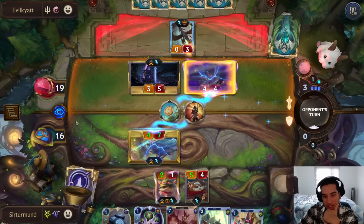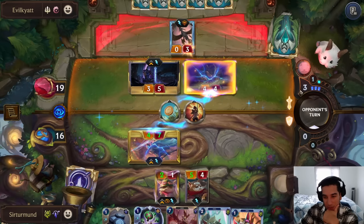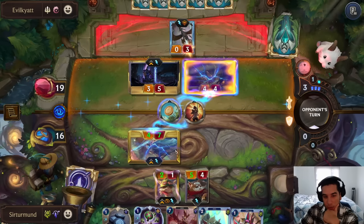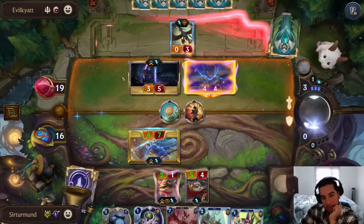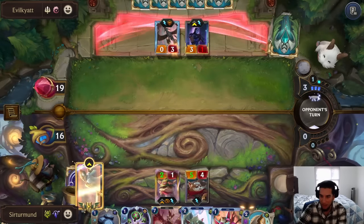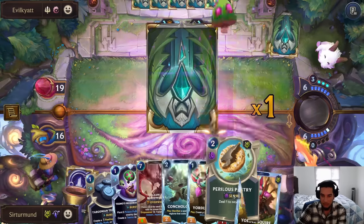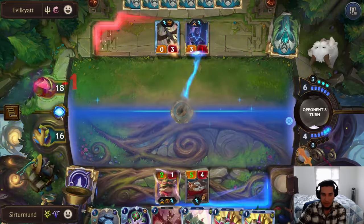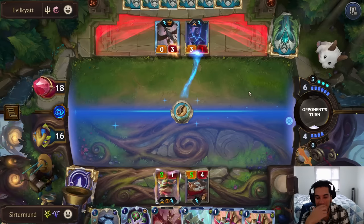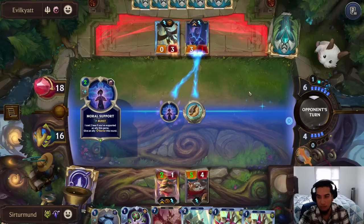Opponent could have another barrier to protect Shen from going down to 1 HP. If they have the second single combat, that also works out for them. They can kill this Yoro Captain. Form Up doesn't get them to kill Kel, so I still get to push damage. We get to kill the Baggy Bear, which means my Teemo now gets to go through. We can also just go Pastry on the Shen next time. I'm going to force the opponent to have to have a Form Up or another barrier with really no value.